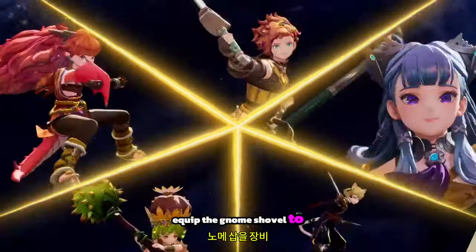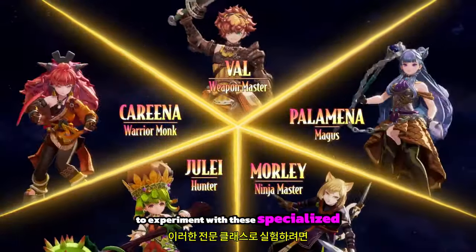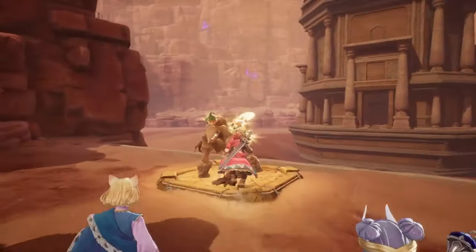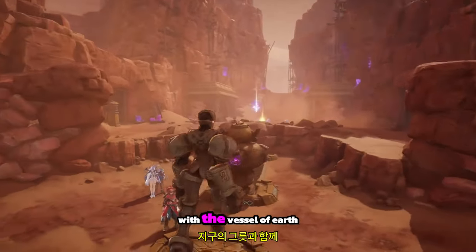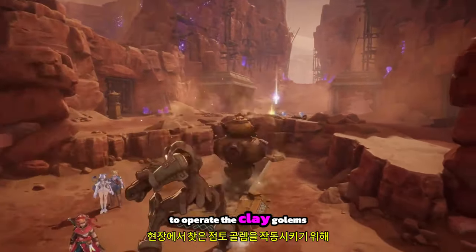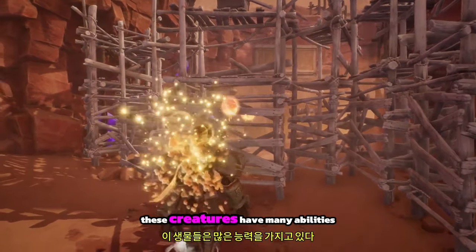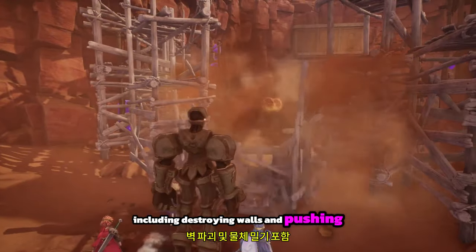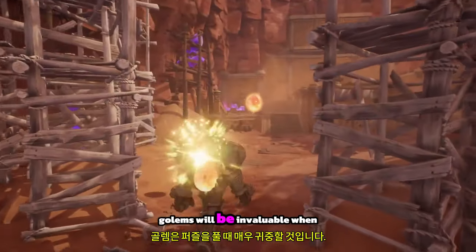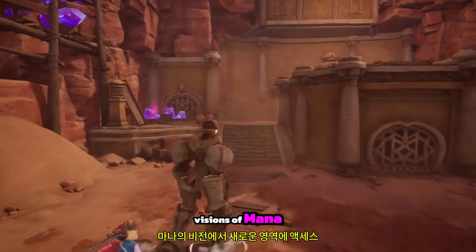Equip the Gnome Shovel to each of the five playable characters to experiment with these specialized classes. When exploring, activate the Earth Elemental Triggers with the Vessel of Earth to operate the Clay Golems you find in the field. These creatures have many abilities, including destroying walls and pushing objects. Golems will be invaluable when solving puzzles and accessing new areas in Visions of Mana.